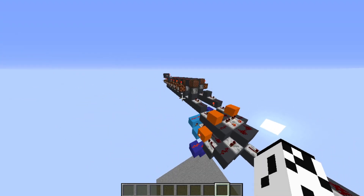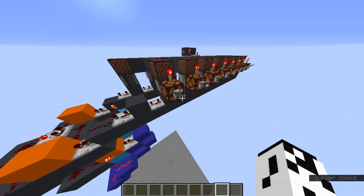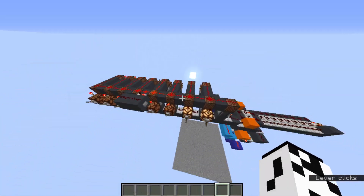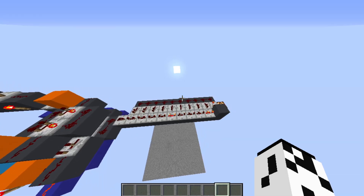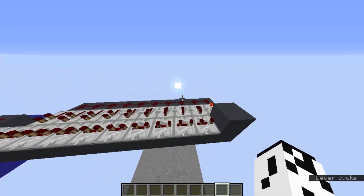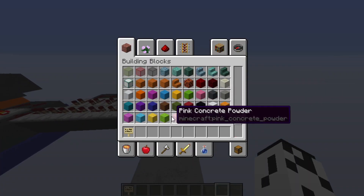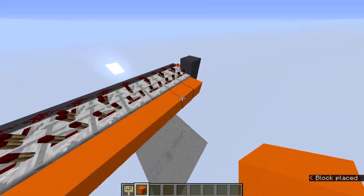We can start adding numbers. The first number I'm going to add is the traditional one I always do on the YouTube channel: three plus five, and we should get an output of eight. Looks like I didn't lock it — forgive me. As you can see, this is actually a pretty fast serial adder.